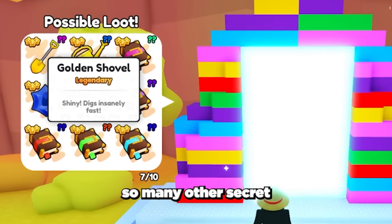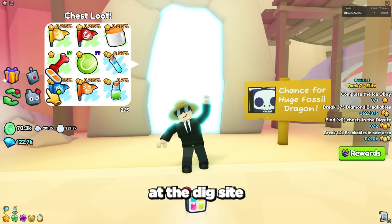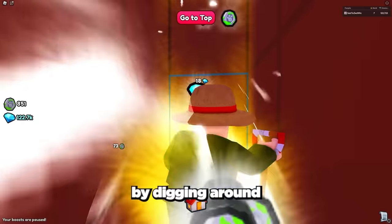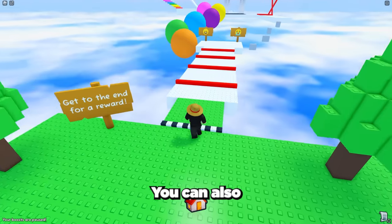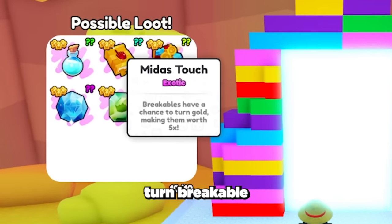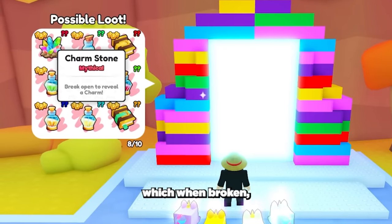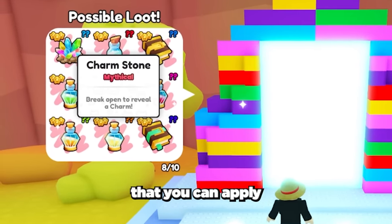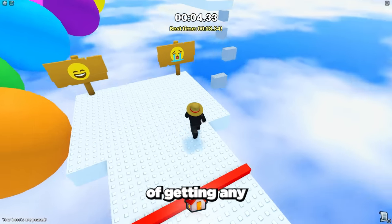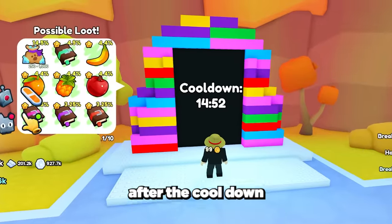These obbies also give so many other secret items like the golden shovel, which is the best shovel in the game and can be used at the dig site to help you quickly get the huge fossil dragon by digging around and finding chests. You can also get other super OP items from these mini games like the Midas touch book, which turns breakables into gold making them worth 5 times more, as well as the new charm stone which when broken gives you a charm that you can apply to huge and titanic pets to get a huge boost. To increase your chances of getting any of these items, make sure to regularly complete each mini game after the cooldown ends.